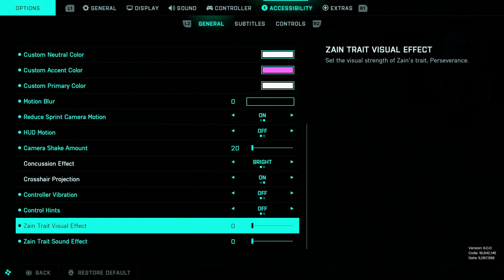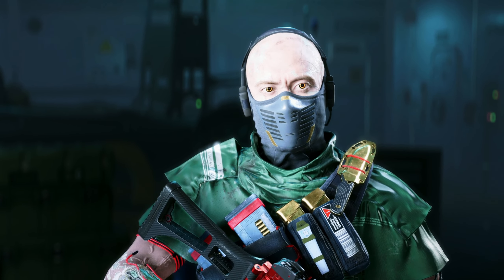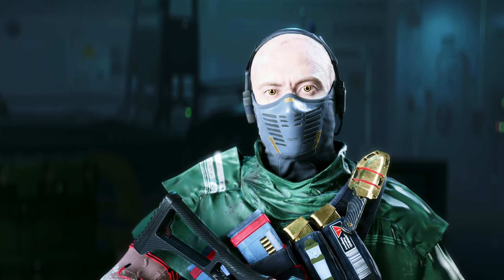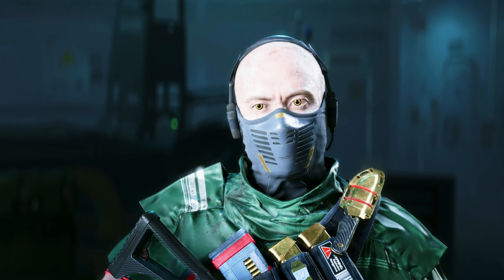These two right here are very important when it comes to Zane — these are your visual effects and your sound effects. After a while it's going to get quite overwhelming, so I just turned these completely off. And there you go troopers, that is the best settings for Battlefield 2042. I hope you enjoyed the video and I hope this helped you. If it did, don't forget to leave a like, comment down below, and I'll see you troopers on the battlefield.